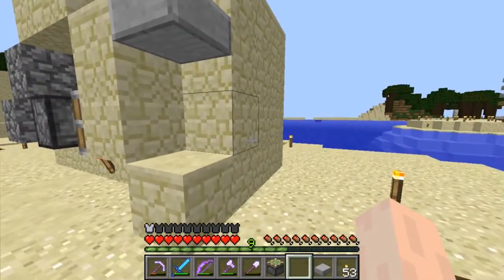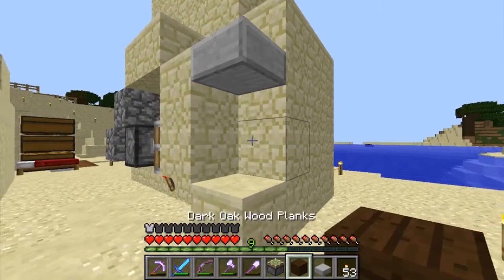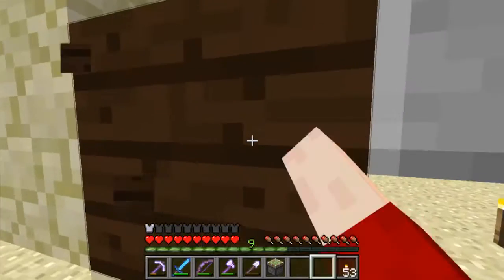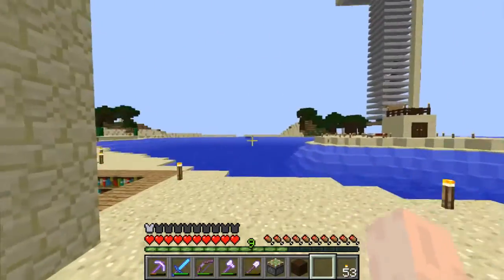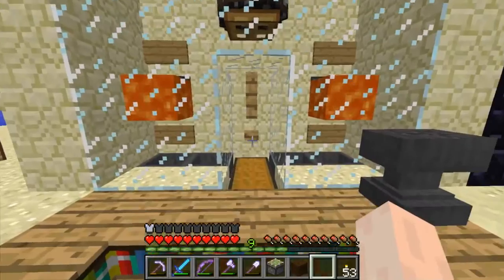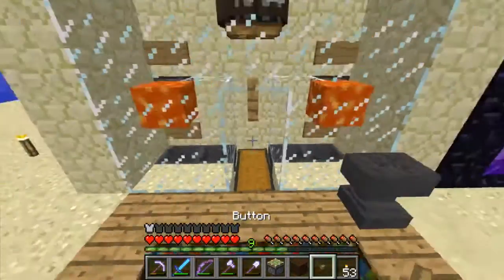So I need another block. Let me go around the front and explain. This is actually one which I made up on the tutorial, and what I want there is not a button — I want a lever instead. Now levers are very cheap, but I don't have any of the stuff that I need.